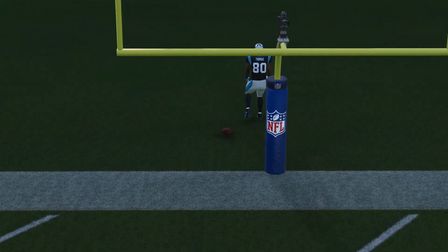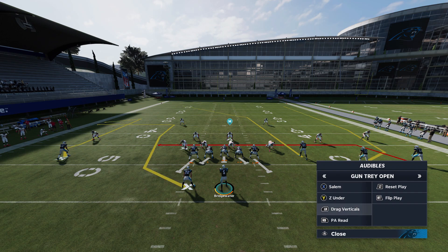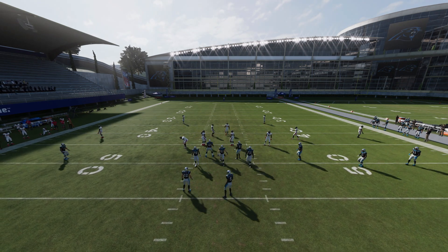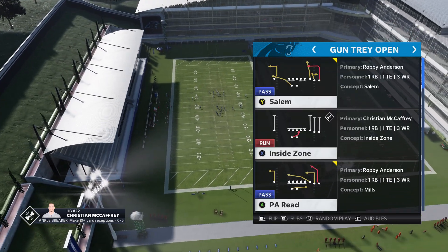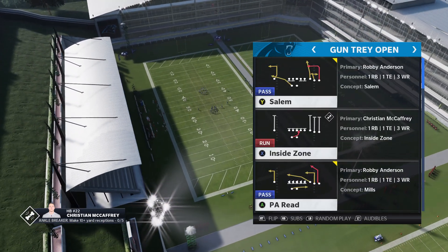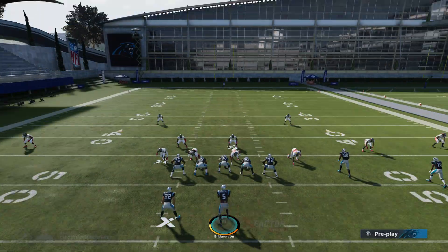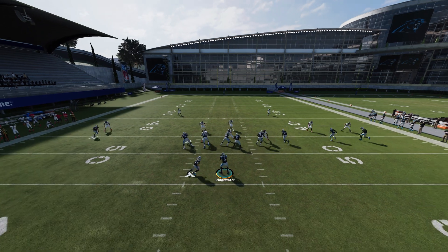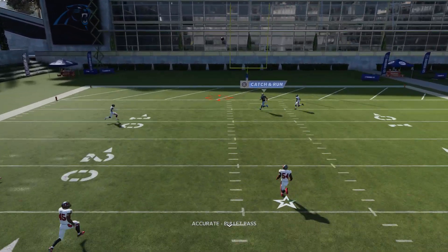The last play we're gonna go over is the PA Reed. I actually had all the plays in my audible but PA Reed — I'm gonna show y'all the full play first. When running the PA Reed, you want to put them to sleep with some running plays, a few inside zones, and then hit them with it. You can always block the running back but I prefer to do it without blocking my running back. The middle man was coming out and you throw it to the middle — wide open.